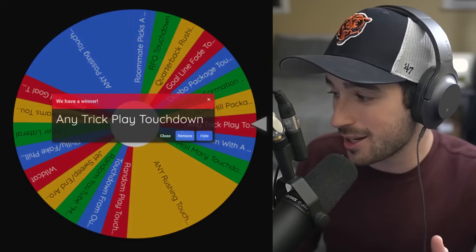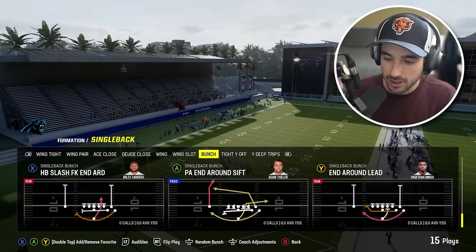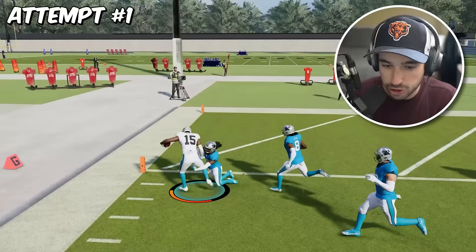Our touchdowns are going to get farther and more difficult. We have any trick play touchdown from the 10-yard line. Unfortunately, Madden 24 has taken out so many classic trick plays like halfback pass and flea flicker. So we're running this end-around lead from single-back bunch. On literally the first try — oh my god, we got stopped at the one.